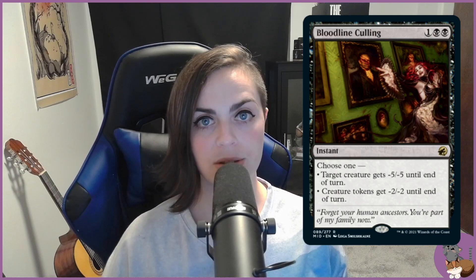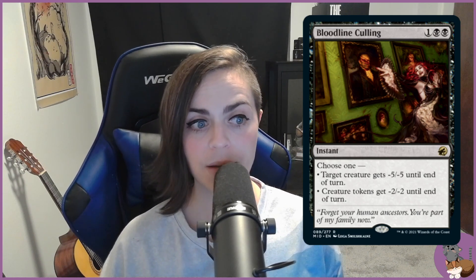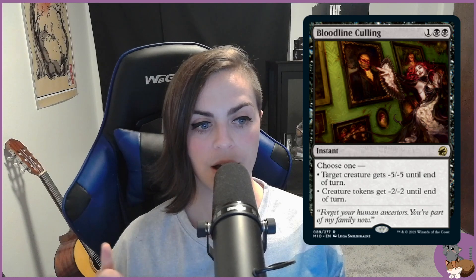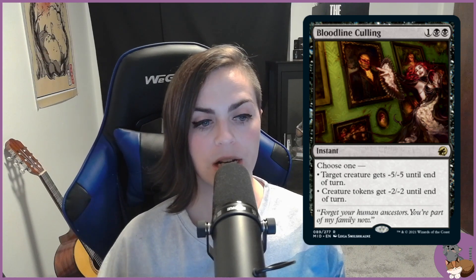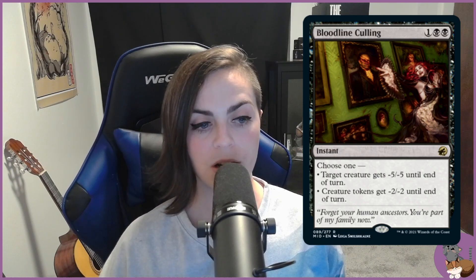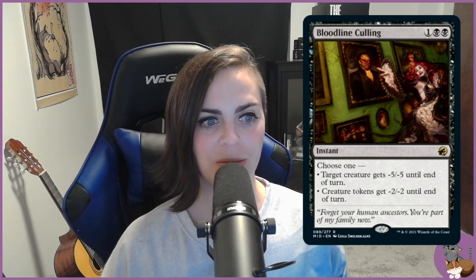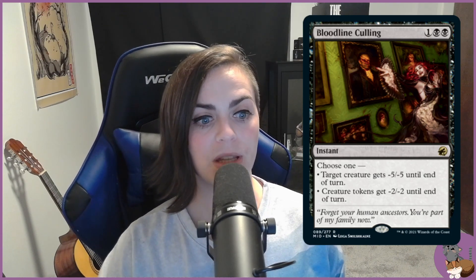Another card I think is really good here is Bloodline Culling, because you can cast it at instant speed. So if you want to deal with someone's ability to pay into Braids' sacrifice effect and get that card draw, you can cast Bloodline Culling — either target creature gets minus five, minus five until end of turn, or creature tokens get minus two, minus two until end of turn. It's kind of a baby instant-speed Massacre Worm effect that I think would be really powerful.